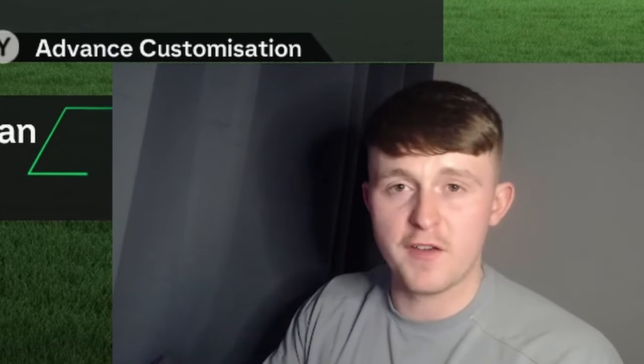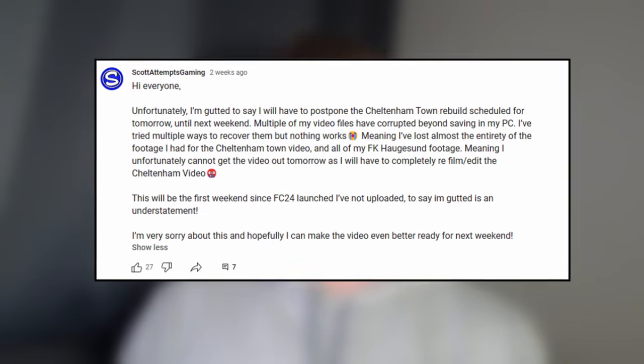The Eliteserien is on the way and our Europa League campaign came to an end in the semi-finals, knocked out by Eintracht Frankfurt 4-3 over two legs. Now, a message from the future: a couple of weeks ago I posted in the community section about an issue with my PC where loads of video files corrupted. I lost the entire Cheltenham Town rebuild I had recorded and all of my footage for this FK Haugesund video. I permanently lost the file containing the end of Season 6 and the start of Season 7. So: in Season 6 we did the domestic double. At the start of Season 7 we signed Kasanu from Lazio for 48 million euros, and in the Champions League we got past Manchester City and AC Milan before PSG knocked us out on penalties in the semi-finals.